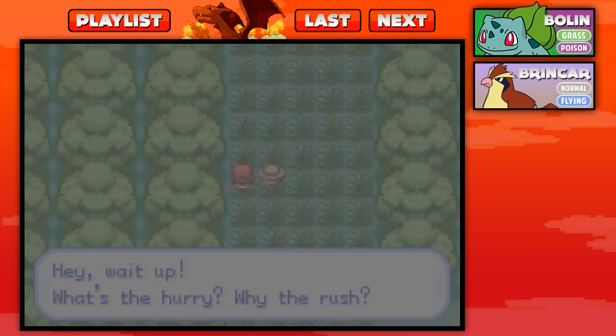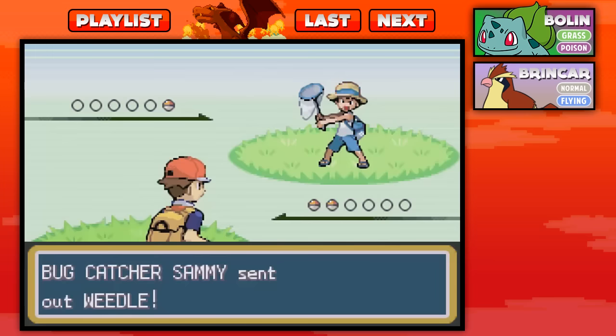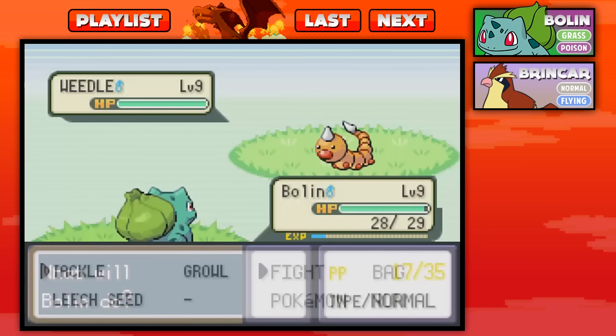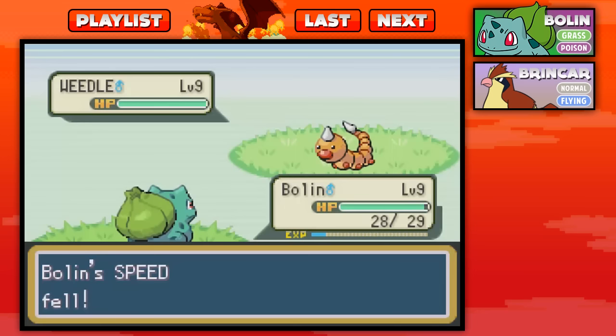Viridian Forest annoys me too. Very, very annoying. Thank goodness they haven't kept up with the forests in other generations — jokes, clearly they have. Forests are always a very annoying part of the game, always coming early. You always have to go through it even if you don't want to. I kind of hate going through the forest parts, especially when I have Pokemon poisoning me — kind of like this little Weedle. I've always been sketched out by Weedles because I watched the anime and the Beedrills attacked Ash.